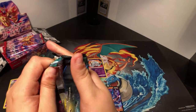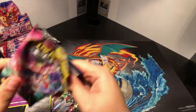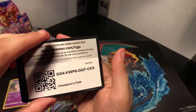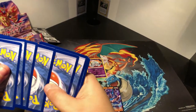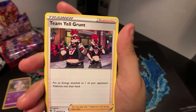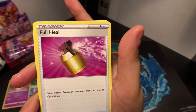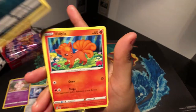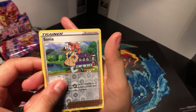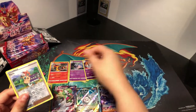Last pack — Champion's pack. Filling our Champion's Path list quite quickly with this one. Got Thunder energy, Machoke, Team Yell Grunt, Lightbird, Purrloin, Full Heal, Galarian Linoone, Vulpix, Rock Ruff, Sunny Sonia — ooh, I don't think I have a holo Sonia — and Galarian Obstagoon. Hehe. Cool.